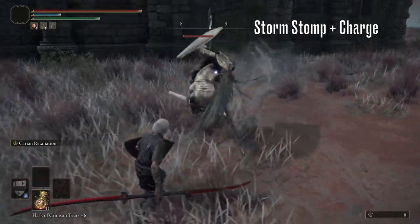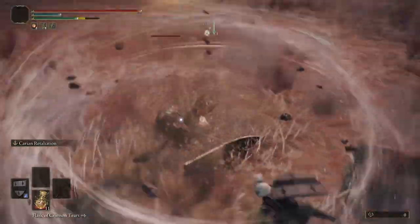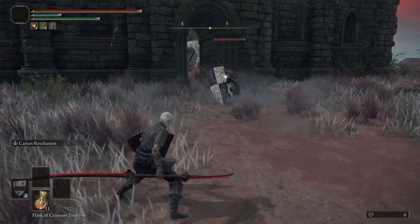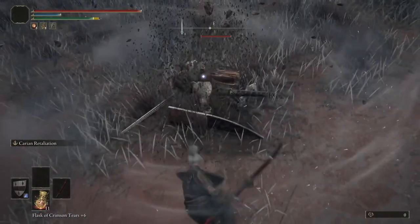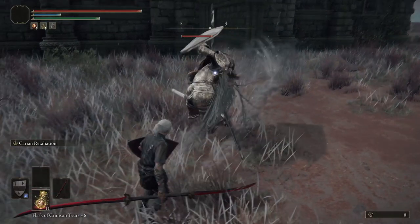Then there's the charged-up storm effect weapon art he has with his shield. This starts as a stomp, followed by a charge attack. He will generally do this when you create a little distance between you and him, so just be prepared to roll dodge this when you see him raise his shield as he approaches you.